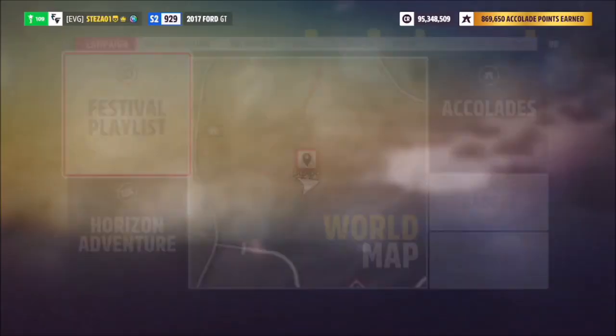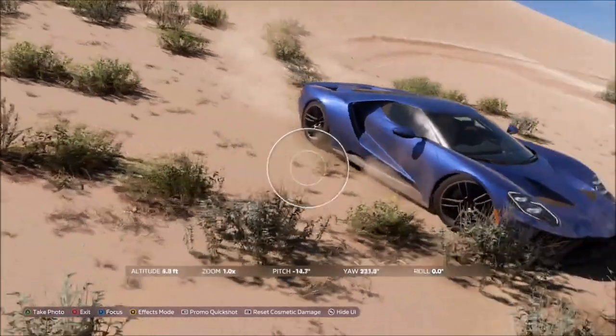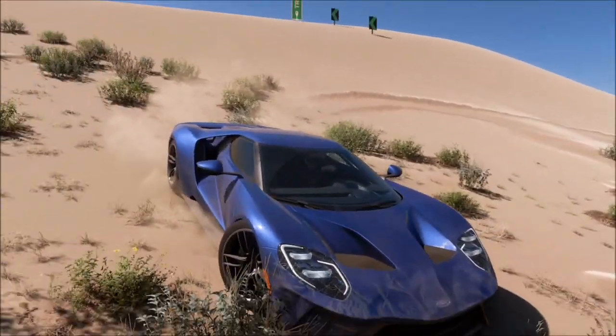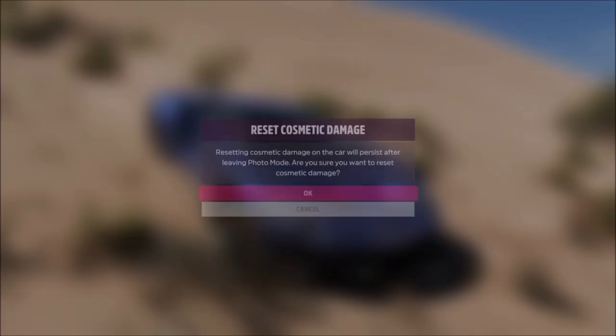The last challenge is really easy — it just wants you to take a photo. Hit up on the d-pad, then hit your right bumper to take a Horizon Promo quick shot, and that is the last challenge and this week's Forzathon complete.